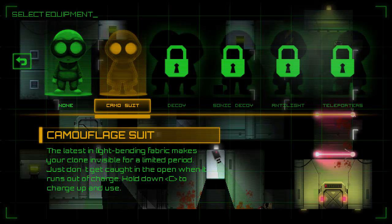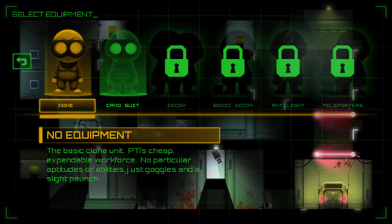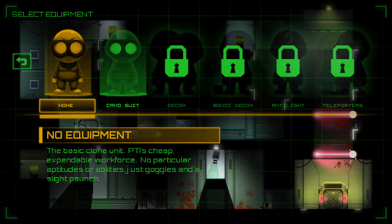We do have other suits. This is our normal suit, the basic clone unit — PTI is cheap, expendable workforce, no particular aptitudes or abilities, just goggles and a slight paunch. If we go to the camo suit, the latest in light-bending fabric makes your clone invisible for a limited period. Just don't get caught in the open when it runs out of charge. Hold C to charge up and use. The way you unlock this is by beating Sector 1 with the no-equipment suit.